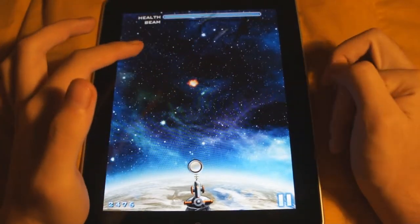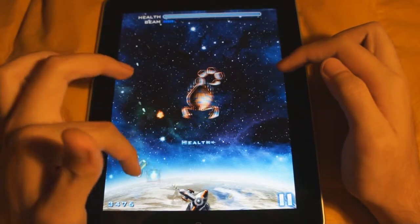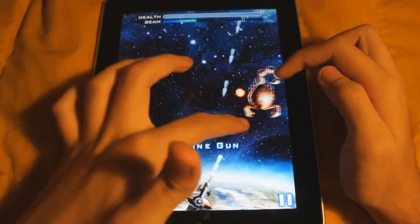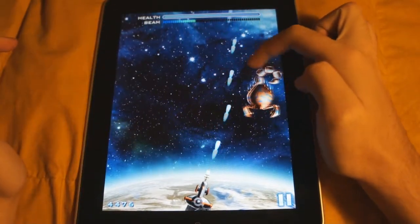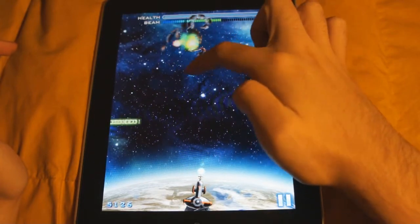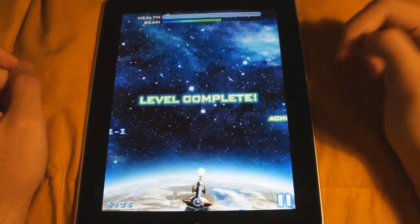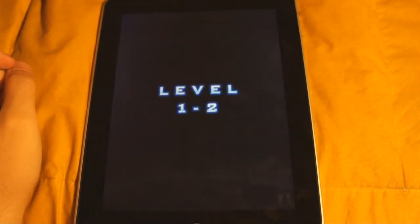This one for example is a health power-up. At the end of every level we have a boss. And there I got the machine gun. I hope you guys can see this with my finger on the screen. And there I destroyed the enemy — I unlocked an achievement, and I passed to level 1-2.